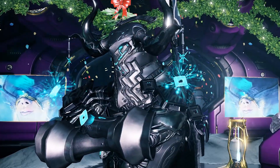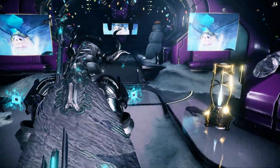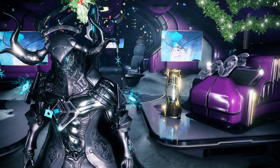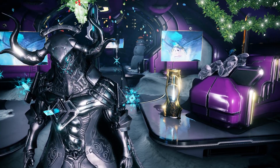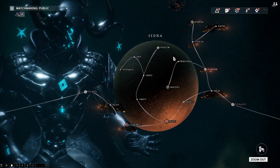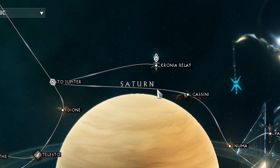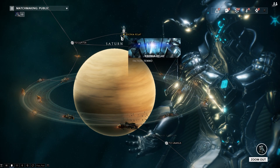Welcome back to another Warframe video, my name is MC CJ. Today we're gonna talk about the new items Baro Ki'Teer brought for this week's void trader visit, and we'll see if they're good or bad. Right now he's over on the Saturn relay, the Kronia relay, so if you guys are on PC head over there while he's still there for a couple days and get these new items — or don't, they might be complete shit.